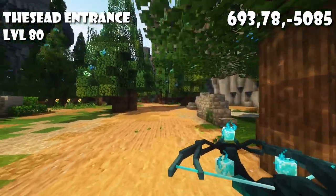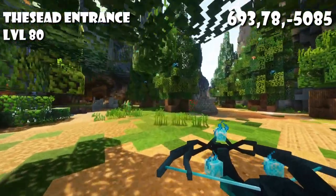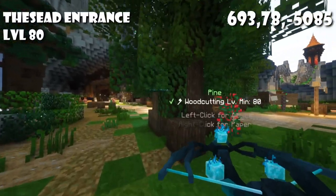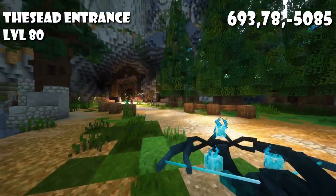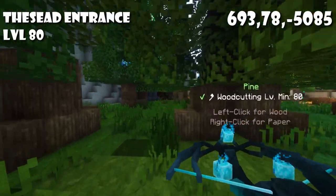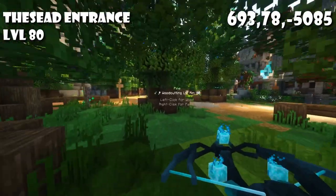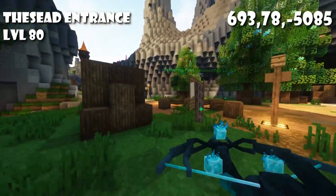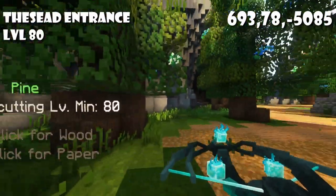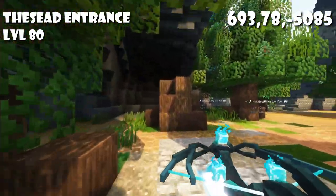For level 80 we have this spot right outside of Thesite and right next to the Thesite coal mines. There's a good amount of trees and they're very close to each other so you don't have to walk too far. There are also no mobs here because it's a city area and half of this location is actually within the Thesite safe zone. Because it's so close to Thesite you can easily repair your tools when you need to.